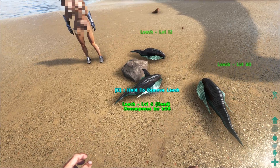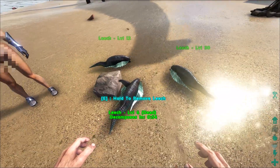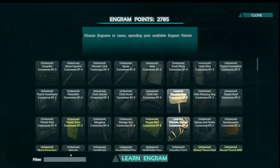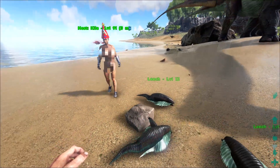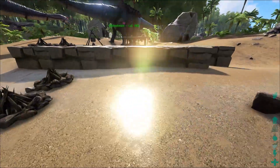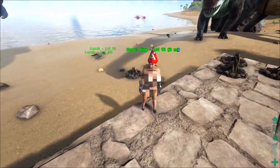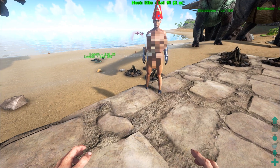It gives you a skin if you eat it. The lesser antidote — you need 20 leech blood, which about 100 or so leeches drop one blood in vanilla, and then you need 40 rare mushrooms, 40 rare flowers, and 20 woolly rhino horns to make one. Everyone's saying the game is broken. If you have a tribe of 20 people, you're going to have to make one for each person plus every dinosaur, and you'll have to use them all at the exact same time.